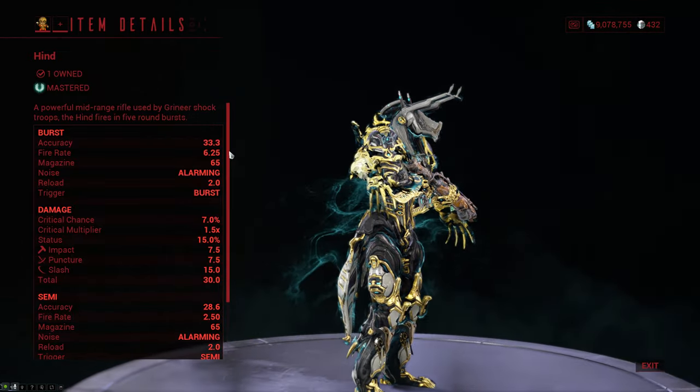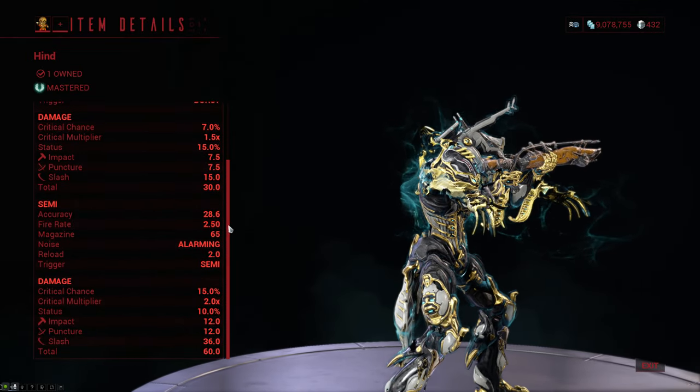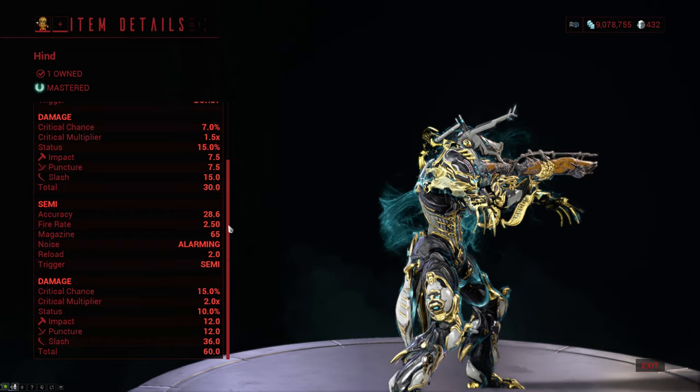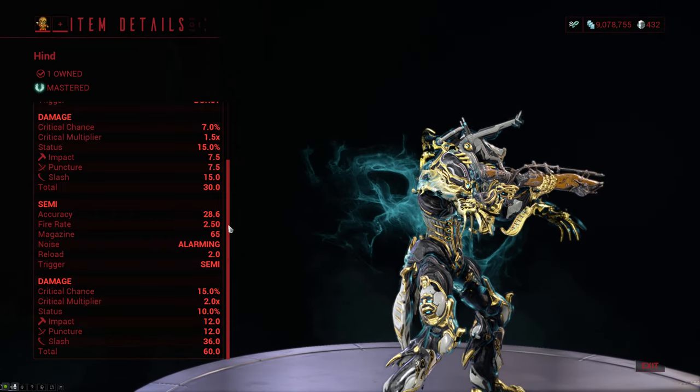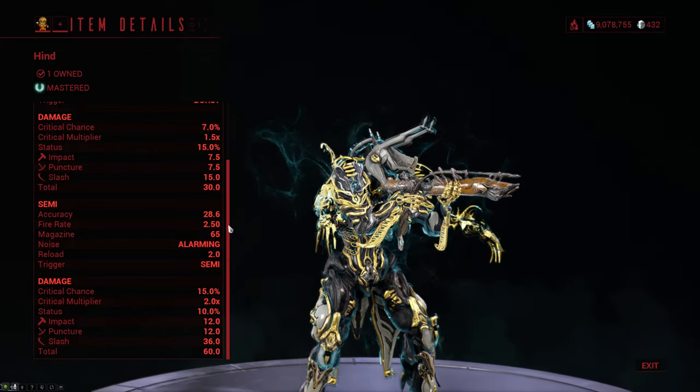However, this weapon fires 5 rounds per burst, so keep that in mind when it comes to the damage and the magazine size. The Hind also has somewhat of a unique mechanic where if you press the secondary fire button you fire a single shot that does a little bit more damage and has slightly better crit.